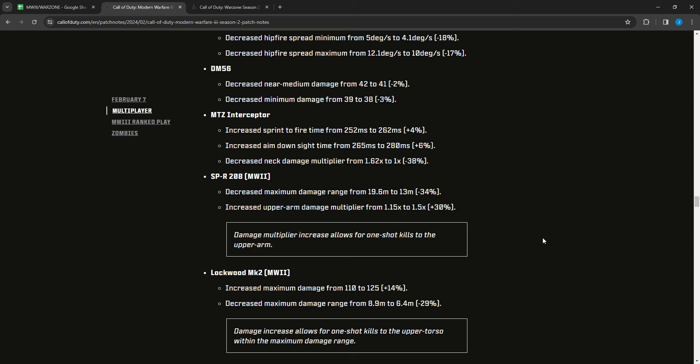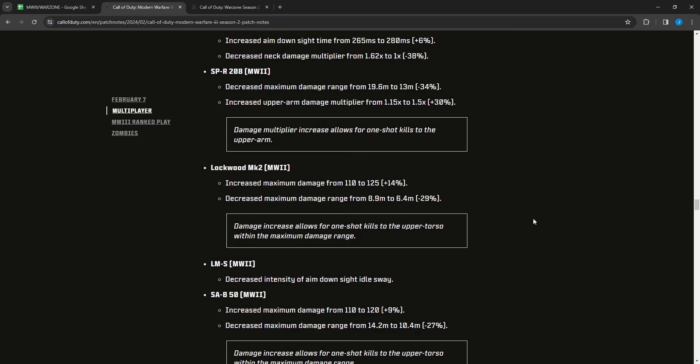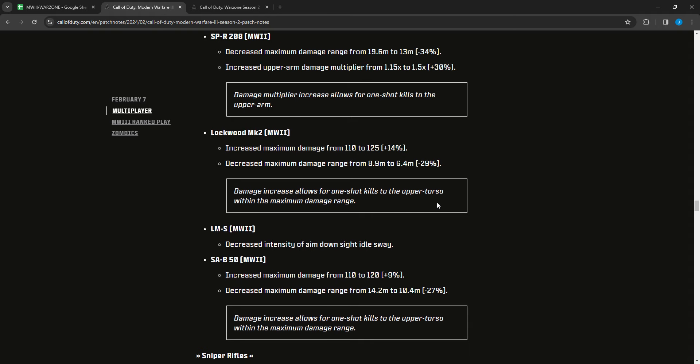The SPR-208 had maximum damage range decreased from 19.6 to 13 meters, but upper arm damage multiplier increased from 1.15 to 1.5 — the damage increase allows for one-shot kills to the upper arm. The Lockwood MK2 Modern Warfare 2 had maximum damage increased from 110 to 125 and max damage range decreased from 8.9 to 6.4 meters — the damage increase allows for one-shot kills to the upper torso within 6.4 meters, which it couldn't do before.